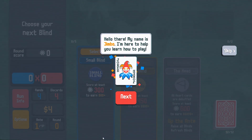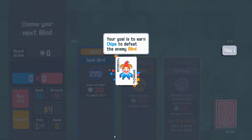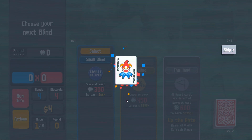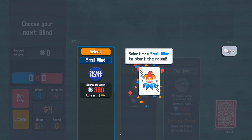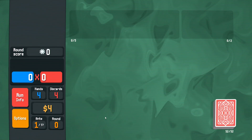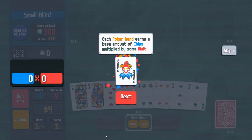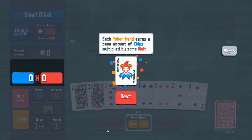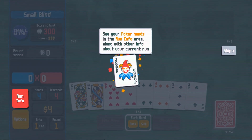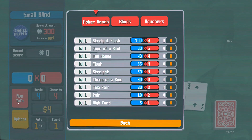I don't know how to play poker, so this might be a very painful experience. 'Hello there, my name is Jimbo, I'm here to help you learn how to play.' Thank you Jimbo, I do be needing your help. Your goal is to earn chips to defeat the enemy blind. This here is a small blind, you only need to score 300 chips to beat it. You earn chips by playing poker hands — each hand earns a base amount of chips multiplied by a multiplier.